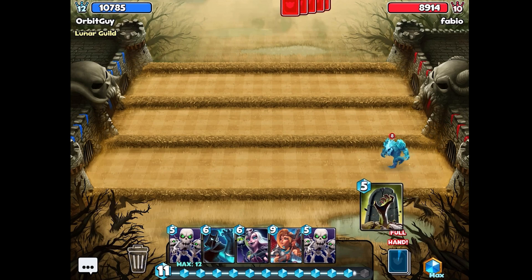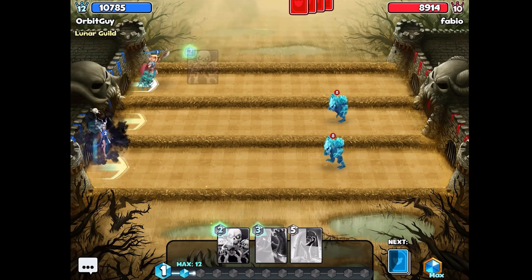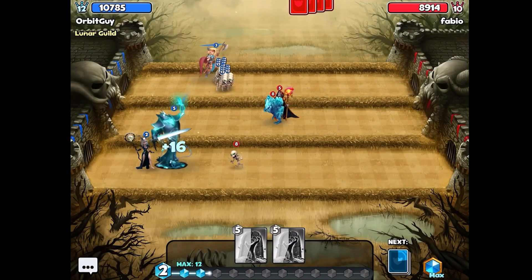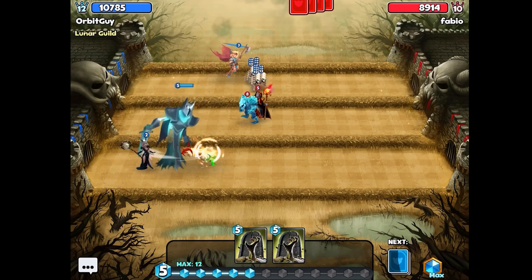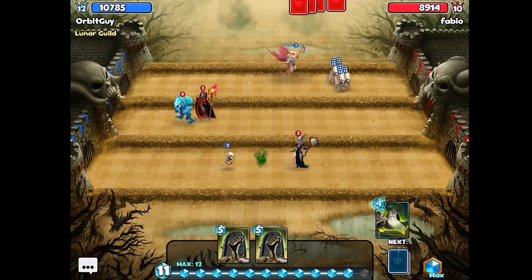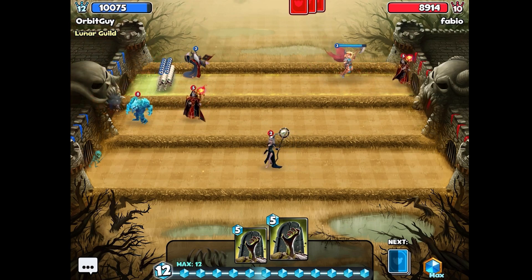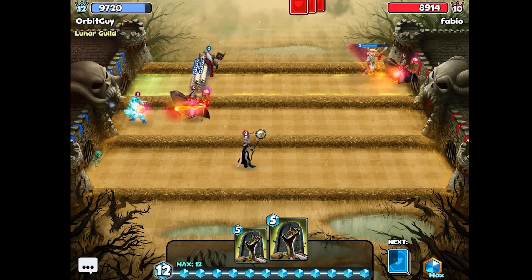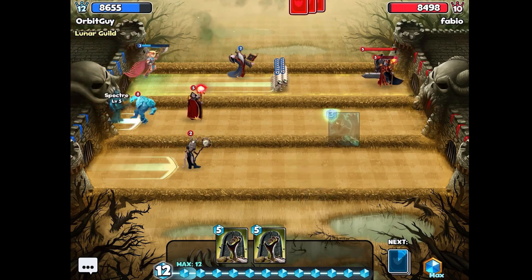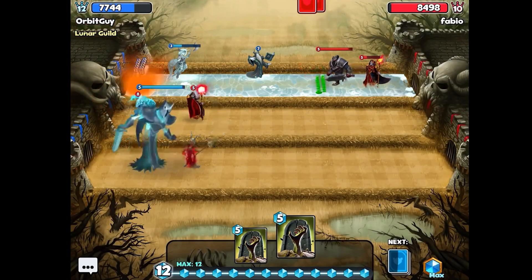I really like this deck with the valkyrie too — it's really important because it allows me to get skeletons out quickly and combo them with the specter. Although it's not quite as epic as in double mana speed, since you're not getting cards as quickly. I definitely found myself waiting for cards a lot more compared to double mana speed.